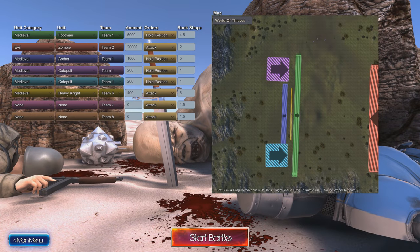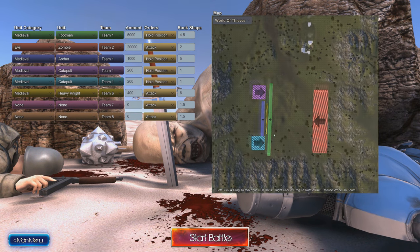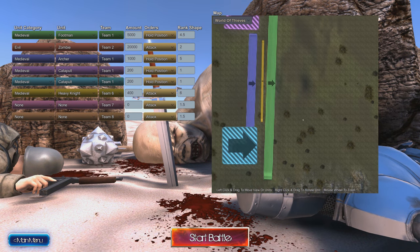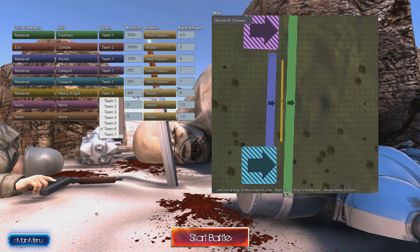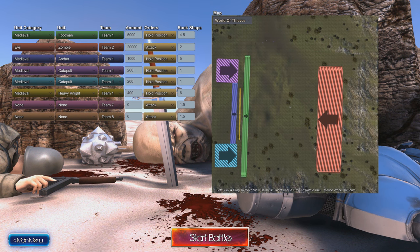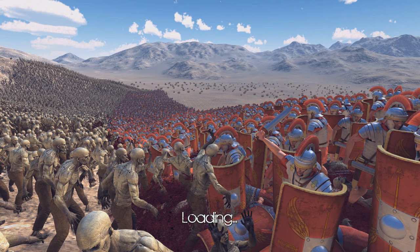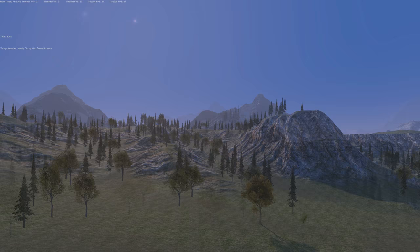Welcome to Ultimate Epic Battle Simulator. Today you're seeing footage that I recorded at the developer's studio. Robert kindly invited me over to his house to get hands-on with Ultimate Epic Battle Simulator for the first time. At the moment you're seeing the battle editor and the main menu screen. We've got set up a battle which has around 27,000 characters — 20,000 of them being zombies and around 7,000 being from the medieval variety.